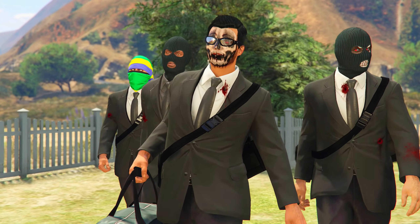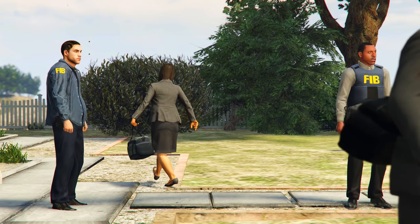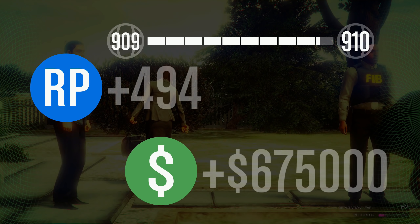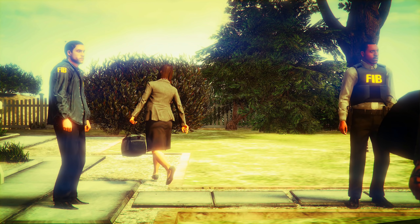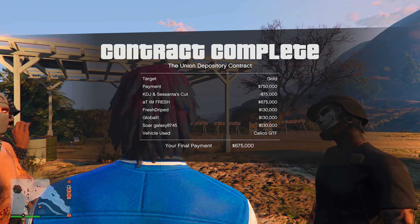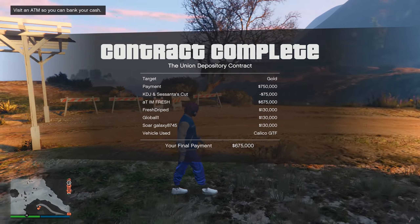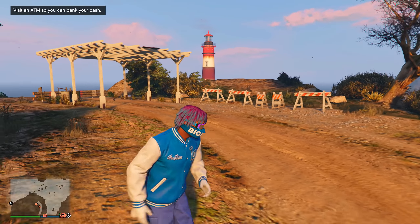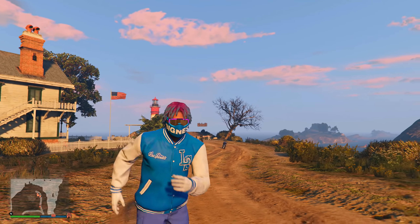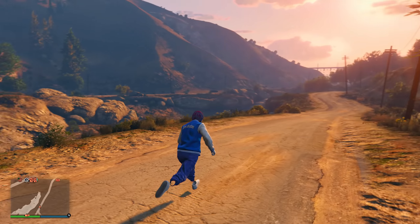Once you get to that destination, you are completely done with the contract. Here's how much money you actually end up getting paid once you beat the union depository contract. If you do any other contract, you're most likely going to get around $340,000. But if you're doing the union depository one like this, you get paid $675,000. My friends each got $130,000, which isn't too bad. But if you are the host, like I was, you'll be getting paid $675,000. This is a great money method — definitely take advantage of this as much as possible this week, because after this week it's no longer going to be paying double money and double RP.